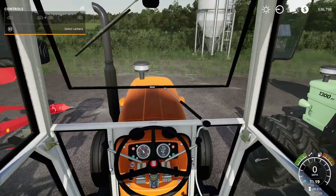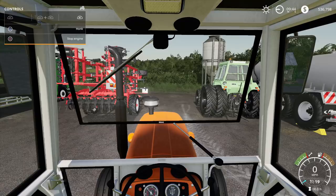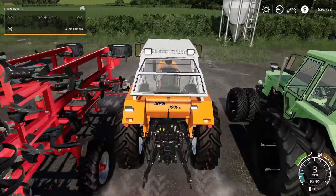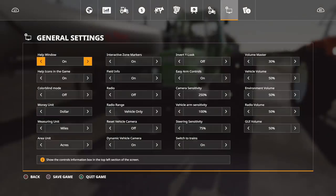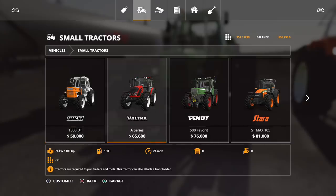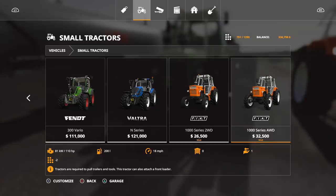Lights look nice, interior looks nice, engine sounds good — everything's working. Let's find it in the store. Under small tractors, the original was 10 slots; this one is 22 slots — about 12 more. The original had 150 horsepower; this one goes higher. There are two versions: two-wheel drive and all-wheel drive.